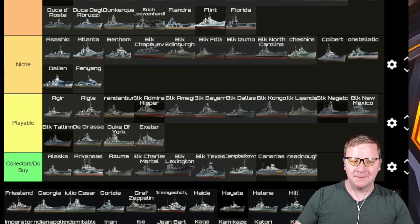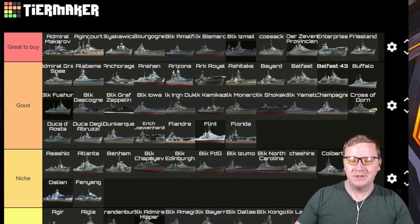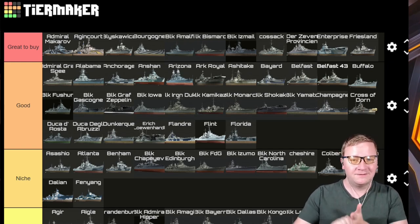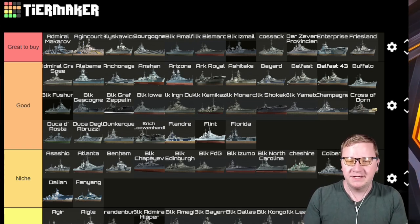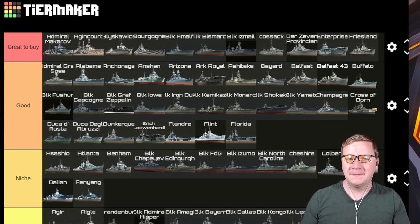Friesland — I don't think I need to explain this ship but it's Great to Buy. This is an annoying scourge at tier 9 but so much fun to play. The fast-firing guns, the great AA, the smoke, the sonar, the fire-starting capabilities, the AP chunking other destroyers, the nimbleness of it — it is a fantastic ship and I would highly suggest picking it up. Though sometimes you're not going to feel so great after a game because you'll just think 'that was dirty.'